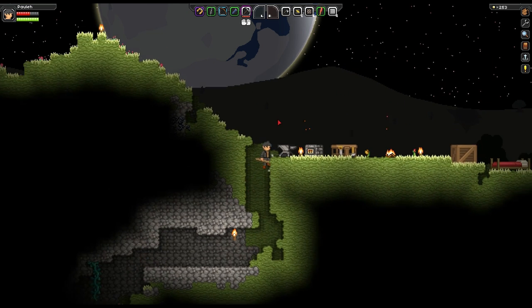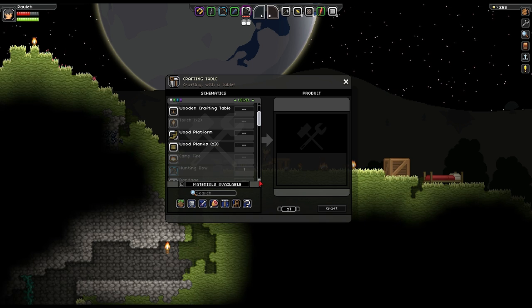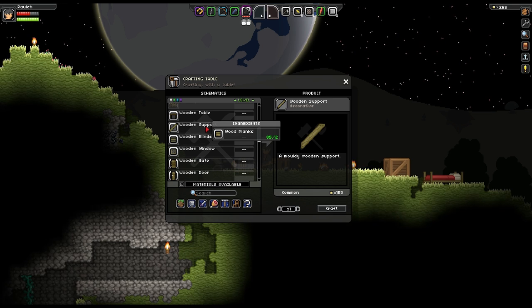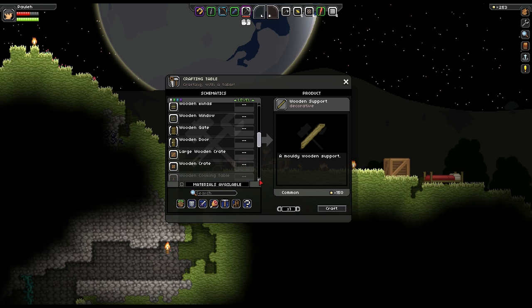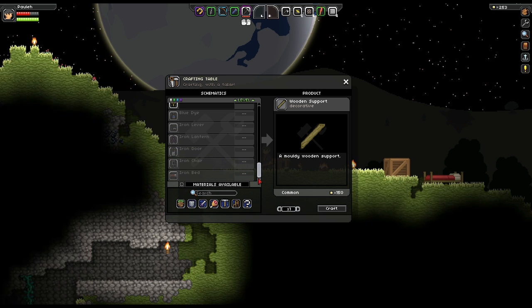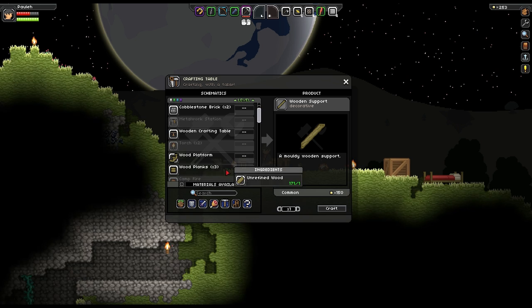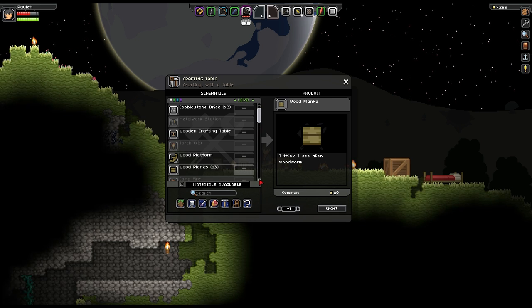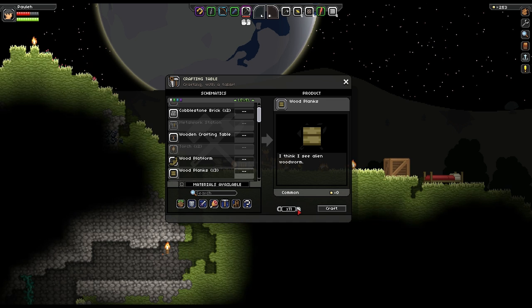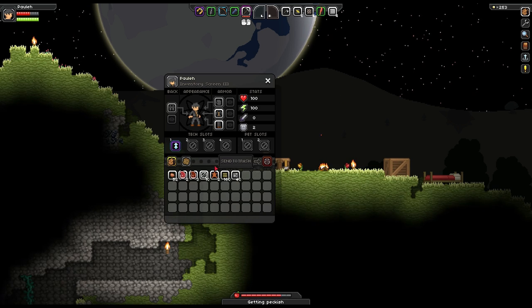Let's have a look at what I can make. We've got different blocks for building — wooden platforms, planks, yarn spinners, dye, wooden support, windows, doors, crates, a wooden fence, iron lantern. We don't really have that many schematics at the moment, so it's hard to tell what I can actually make. But we've got a lot of wood, so wooden planks would be great. I can type in how many I want — so I've got 75 wooden planks. Let's put them to good use.